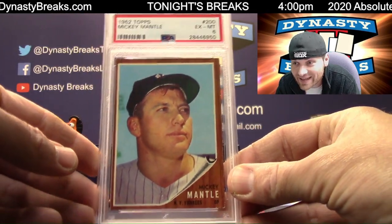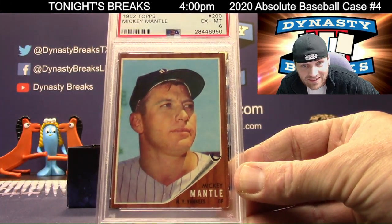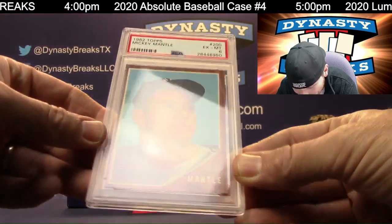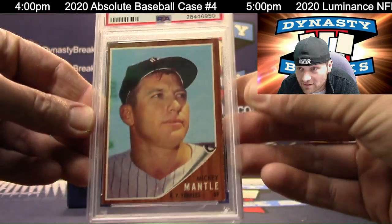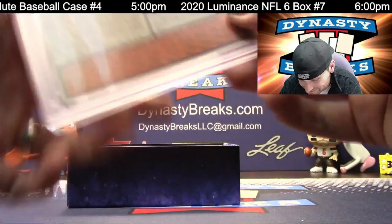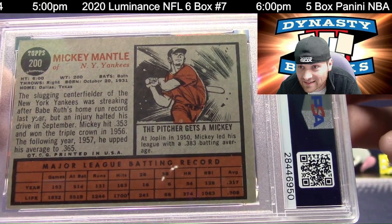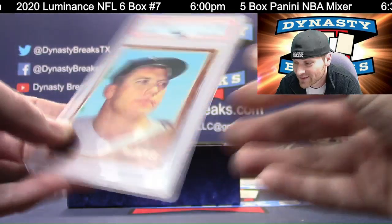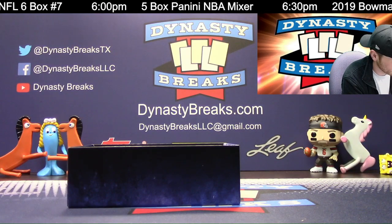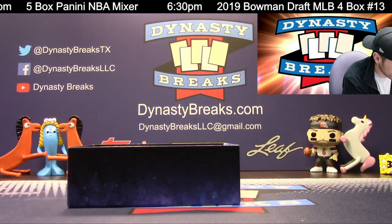The Mick — Mickey Mantle. 1962 Topps in a great grade, PSA 6. Nice Mantle. Again, tough grade on that. I think the centering got it. Corners look pretty good, bottom right one has a little wear there. That's a great looking Mickey Mantle. The back looks outstanding. PSA 6. So all three PSA graded, and actually we're going to go four for four.